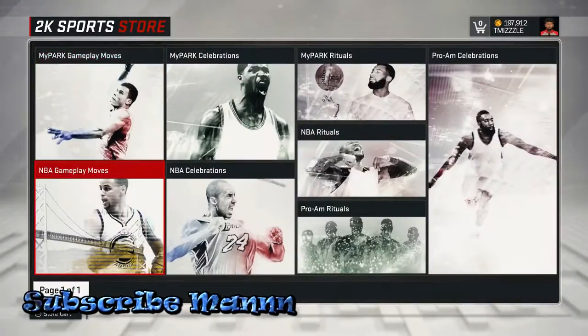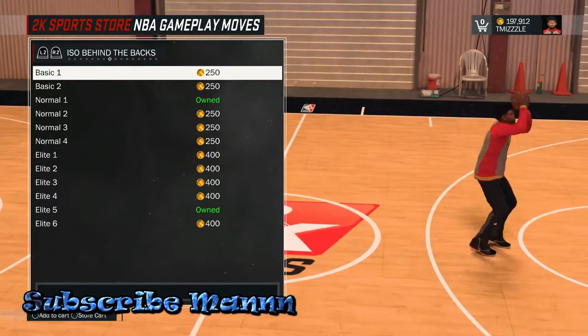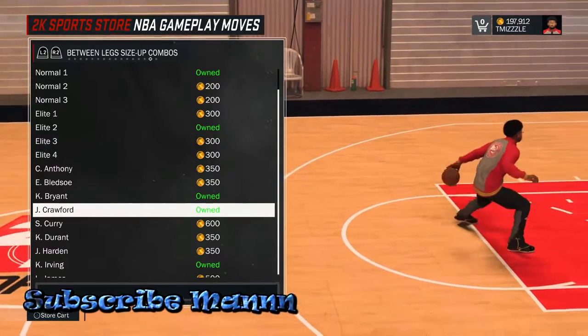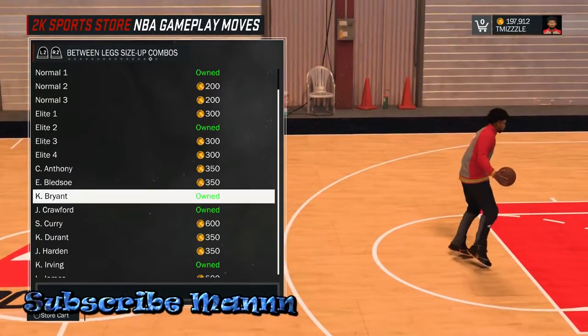You're gonna go to your My Player animations, NBA gameplay moves. You're gonna go to your Between the Legs — let me find it right quick for y'all — Between the Legs. And you're gonna want to buy this one right here, you want to buy your Jamal Crawford.